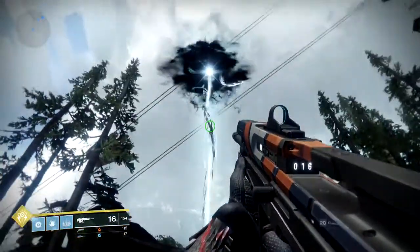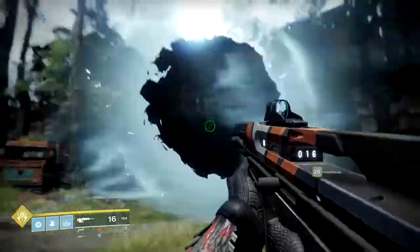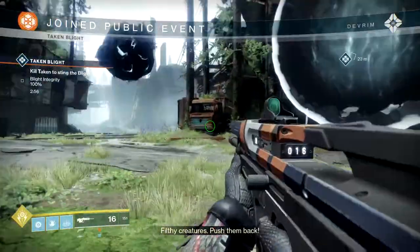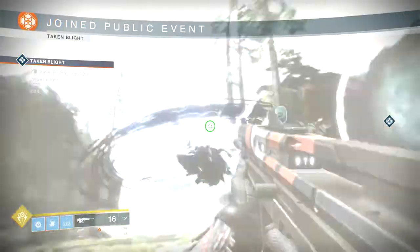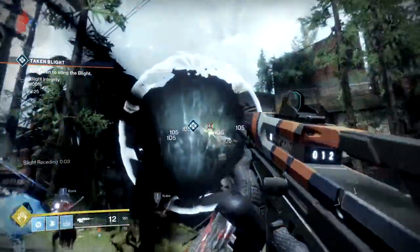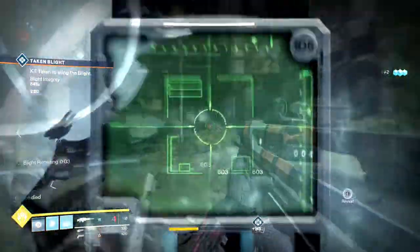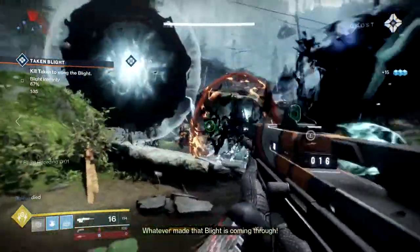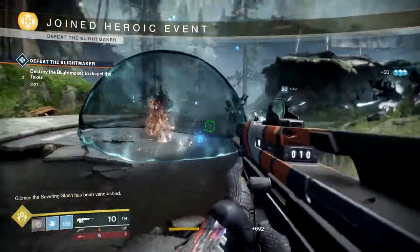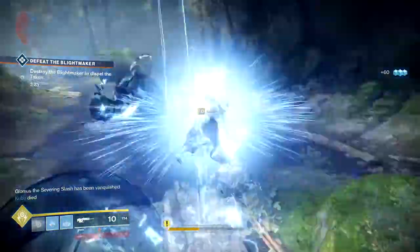Next up we have the Taken Blight. A giant ball of Taken Blight energy will form in the middle of a zone. All you need to do is locate one of the small Blight shields that forms nearby. Dip in and out of it, which will then give you a buff called Receding Blight. Receding Blight allows you to deal damage to the giant Blight ball. Dip in and out, gain the buff, DPS down the Blight ball. Once you do, it will crash down into the ground and summon a large mob. Kill that large mob and gain your loot.